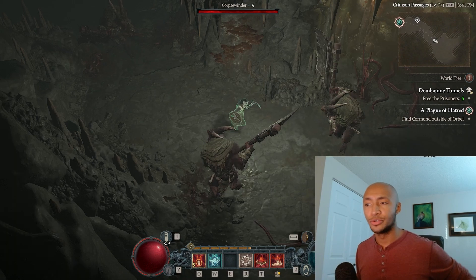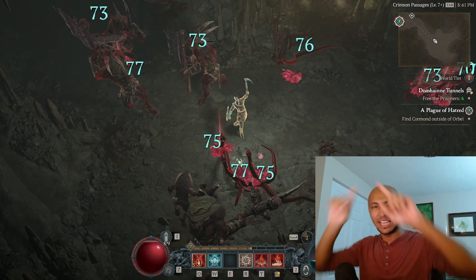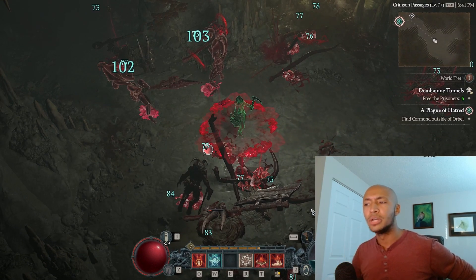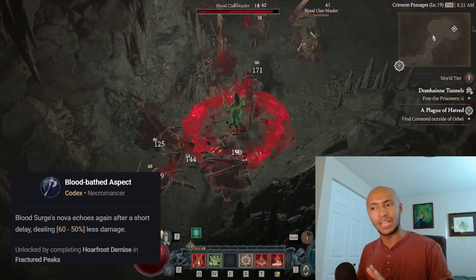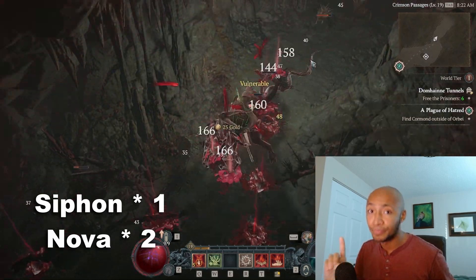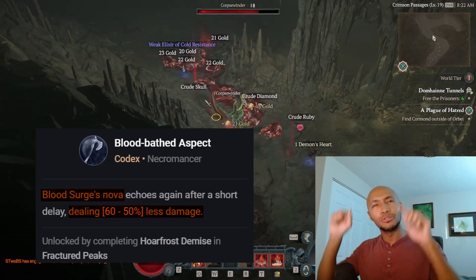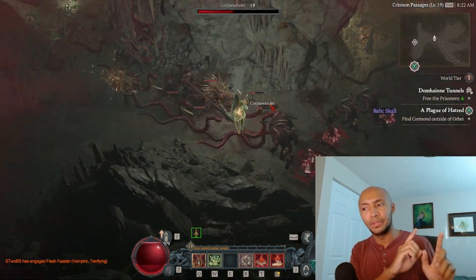The skill has two mechanical parts to it: the Blood Siphon, which targets every enemy within about 85% of the screen in a circle around you, and the Blood Nova, which hits everything within about 30% of the screen in a circle around you. The aspect for Blood Nova causes the Nova portion of the skill to activate an additional time with less damage, so that's three instances of damage. That less damage you read on the aspect description applies only to the skill's damage specifically, and not the overpower portion of the damage.